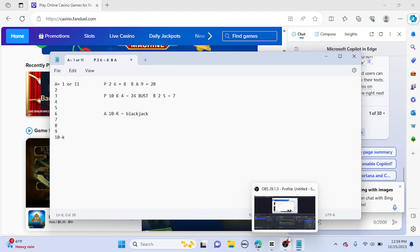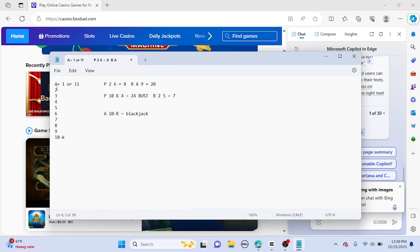So just to give you an example of what I'm going to be doing - just like in Blackjack, Ace through King. Ace can be 1 or 11, and then 2, 3, 4, 5, 6, 7, 8, 9, and 10 - Jack, Queen, King are all worth 10. The player gets a 2 and a 6, so that equals 8. The banker would have an Ace and a 9. The Ace uses 11 as long as you don't bust.